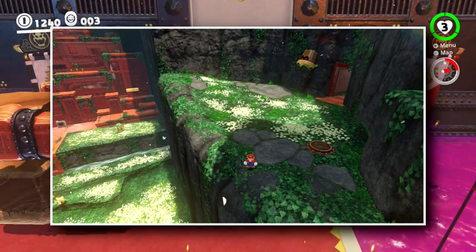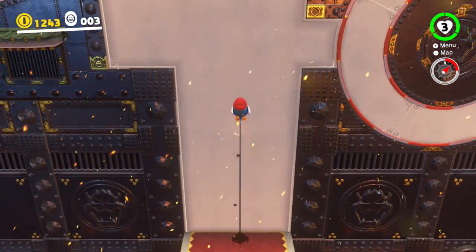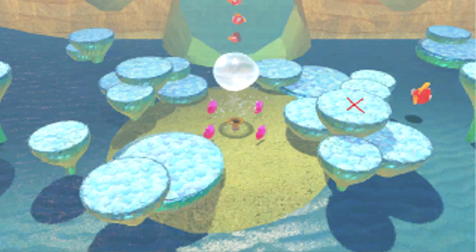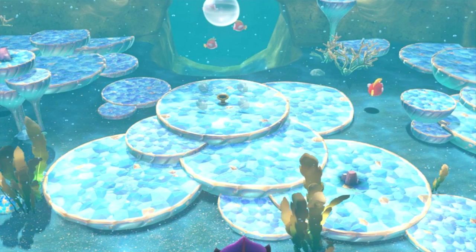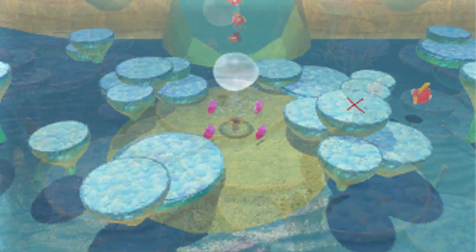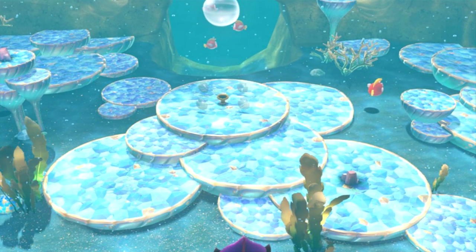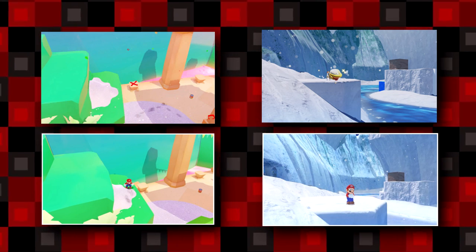The lighting in the final version of this location also appears to have been changed. The next biggest change can be seen in the unused Seaside Kingdom hint — the shadows and geometry of the background were much improved from the early version, and the water carbonation effect was not present in the early art. The placement of the platforms and seaweed is also drastically different. The early unused hints for the Luncheon and Snow Kingdoms both look like they were taken closer to the game's release, with some lighting and textures altered.